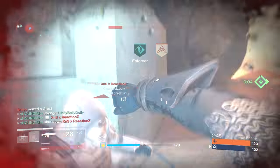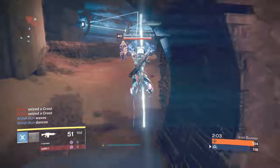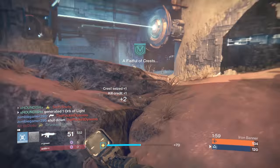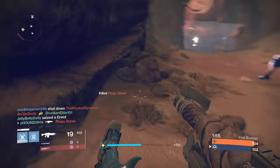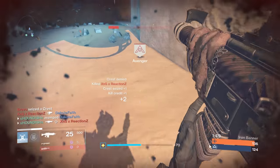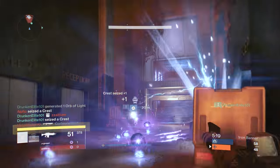Jumping back to the stats, the Unbent Tree is the maxed 100 rate of fire versus 2 impact auto rifle, exactly the same archetype as the Doctrine of Passing. The Unbent Tree beats out the Doctrine's max range of 27 with a 48 range stat, which is fairly good for this archetype. The base stability of Unbent Tree is lower than Doctrine by just a few points, but it does have slightly more aim assist, which isn't a bad thing. Otherwise, they're both similar weapons in terms of stats.